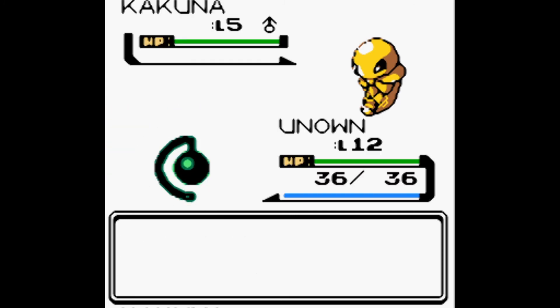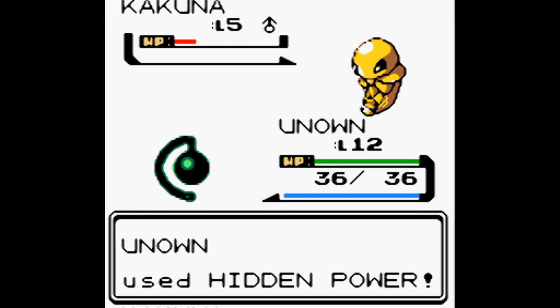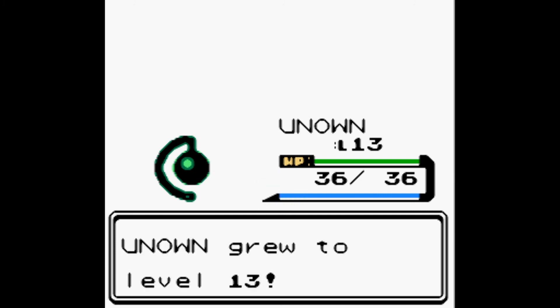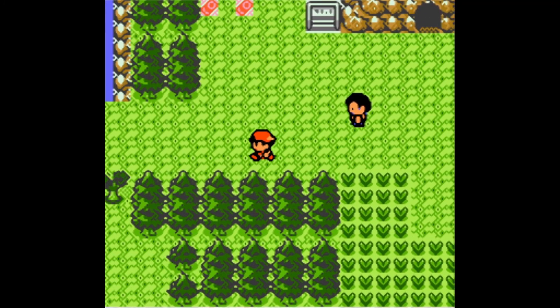We come across a Kakuna with a snide look on its face. We battled it and gained 50 experience, leveling up in the process. So Kakuna is not that useless — when you kill it you gain experience. We now have 20 HP, level 27 Attack, 22 Defense, 27 Special Attack, 20 Defense, 19 Special Defense, and 19 Speed.